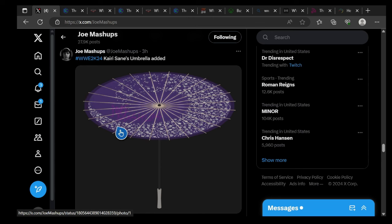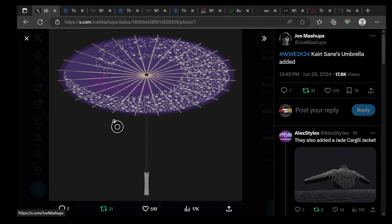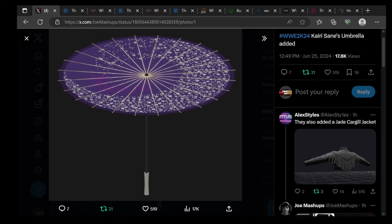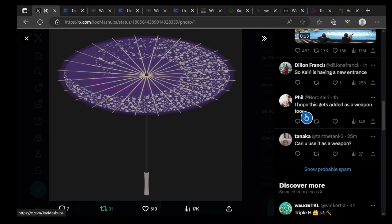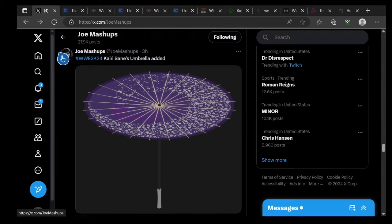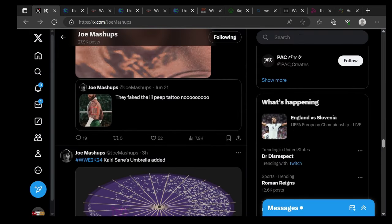First up we have Kairi Sane's umbrella added after patch 1.010. This umbrella is pretty sick — going with a purple and white theme here. I don't know if they're gonna use it as a weapon because they added a microphone and different things. Someone in the comments says 'September can't come soon enough, anything for Michelle, hope this gets added soon.' So Kairi's having a new entrance with this umbrella found in the files.